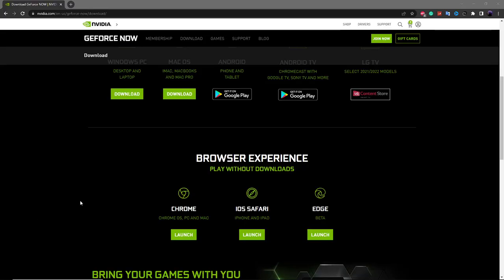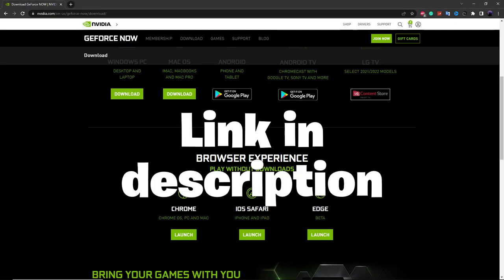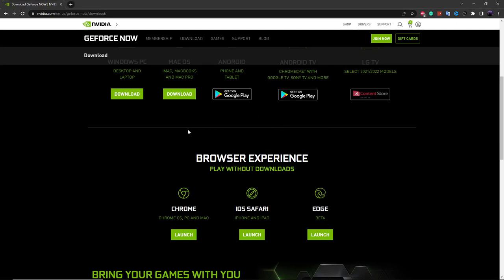So to get these bot lobbies, you want to get GeForce Now — I'll have the link for this in the description. This is basically going to let you play on two accounts at the same time, which will let you get bots and bot lobbies.